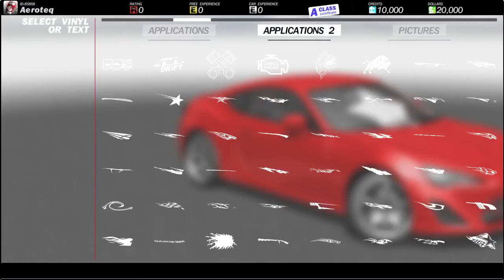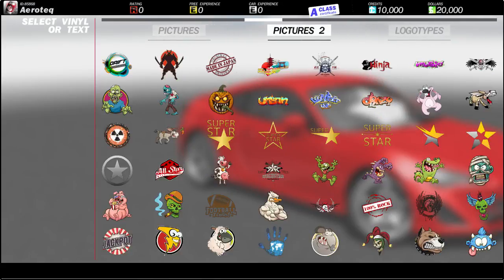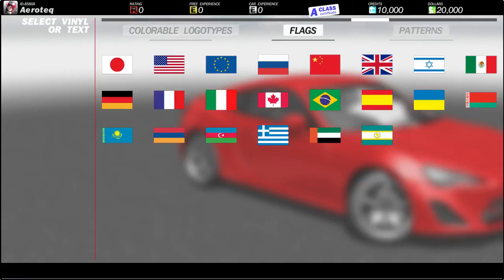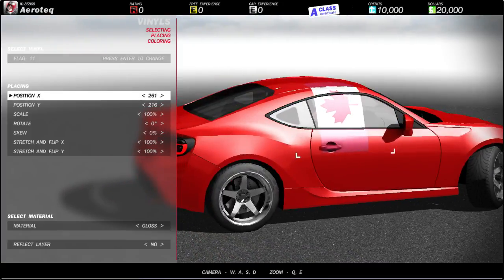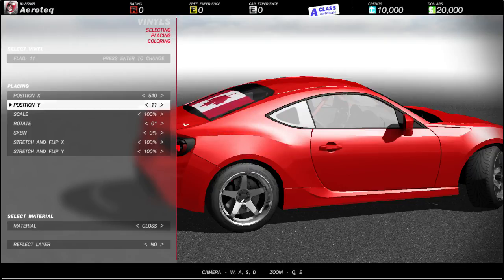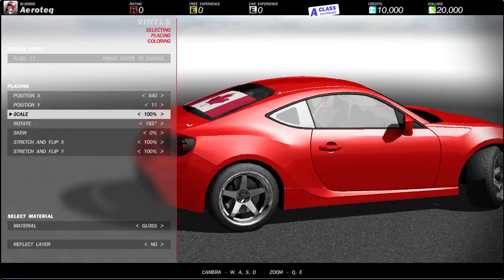The vinyls look very similar to Forza — you have all these shapes, tribal designs — it does look extremely similar to Forza. But then there's stuff like Isle of Drifting, JDM, and a bunch of pre-made things you may want to use. It reminds me of Need for Speed Pro Street in a way. The logo is 'Bong Mobile' — I know it's probably 'Bang Mobile' but it's definitely Bong Mobile. They've got country flags too — they got the Canadian flag, cool.